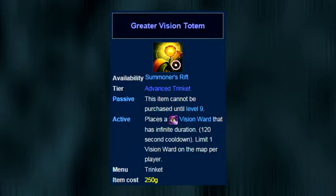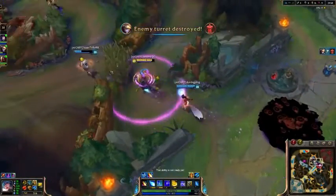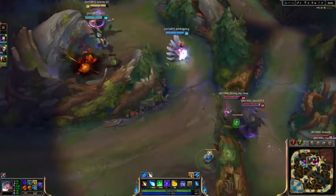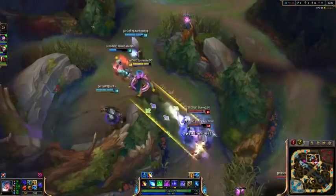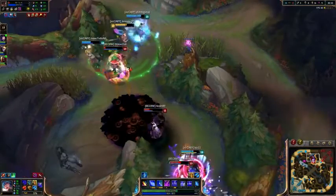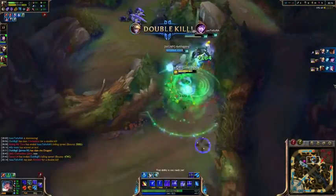Between the two, I would definitely say that the greater stealth totem is reasonably more useful than the greater vision totem. But either way, the greater vision totem gives you a full blown pink ward on a 2-minute cooldown. I would definitely recommend getting the greater stealth totem most of the time and just buying pink wards, but that doesn't change the fact that for only 250 gold, this item gives you pretty much unlimited pink wards for the rest of the game. If your team does not need extra wards, picking this up can be a great option for controlling vision, as quite often you might find yourself using 4, 5, or even more pink wards as the game goes on.